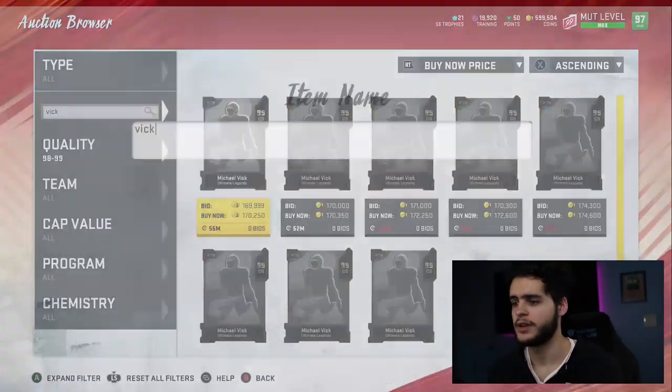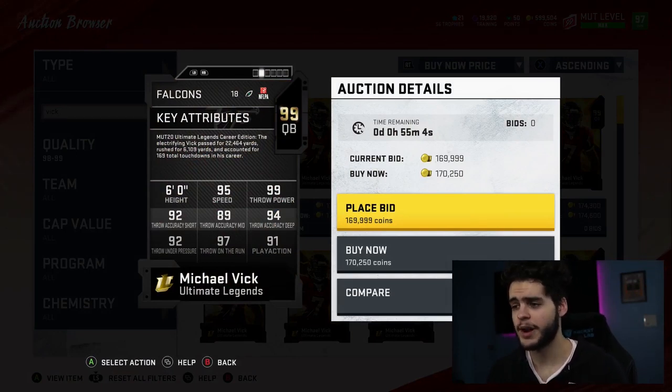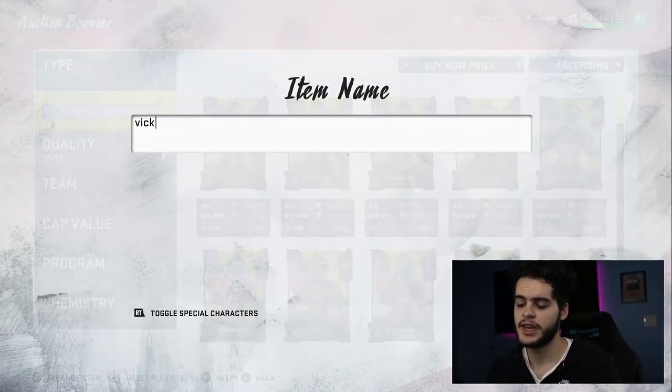These golden tickets are a great value right now as end-game cards. Coming in at number 7 because at the end of the day he's still Michael Vick — the 170k version. Stats: 95 speed, 99 throw power, 92 throw short, 89 throw mid, 94 throw deep, 92 throw under pressure, 97 throw on the run, and 91 play action. Powered up on the west coast route you can get throw accuracy mid up to 93-94 and throw short to 95, making everything around 95 across the board. With John Madden and sprinter, his speed hits 99 — a crazy good runner and good enough passer.